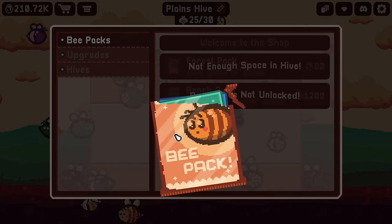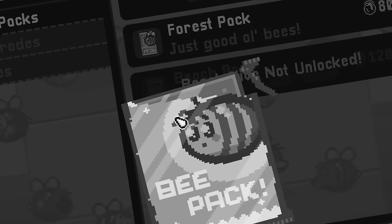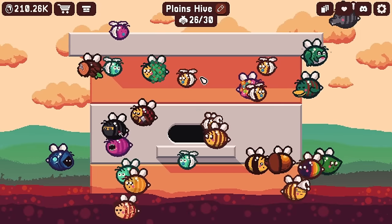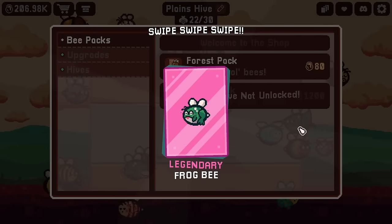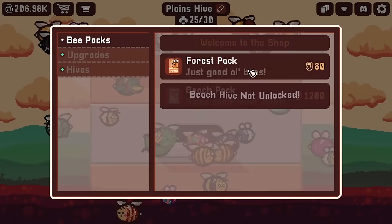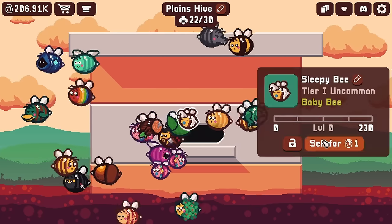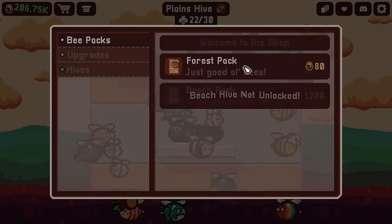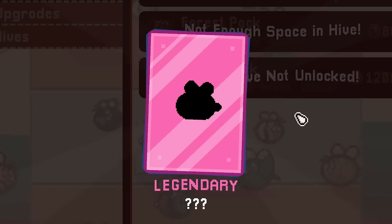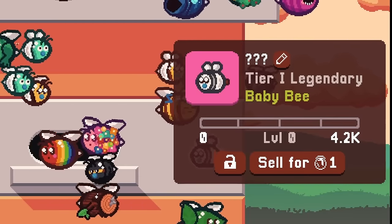Why can't it be like those gacha games where you're guaranteed a legendary after like 10 purchases, or even 100, because I guarantee I'm there. Instead I'm just buying the same packs over and over and seeing the same bees. I know this game is advertised as relaxing, but how can I relax when there are bees to get? The sad part is I've actually been getting legendary cards pretty often — but they're always the same. It's either the frog or the log. What's the last one gonna be — a hog?